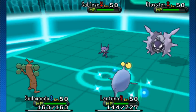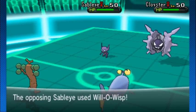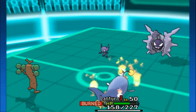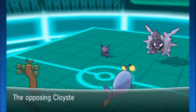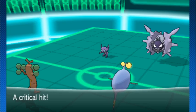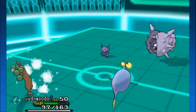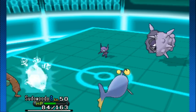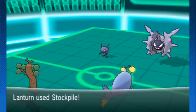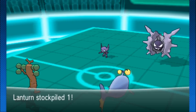Cloyster takes a little bit of damage, Sableye doesn't take too much either, and I'm still waiting to see what Pseudo Wudo's got up its sleeve. Sableye goes for that Will-O-Wisp. Lantern is taking a lot of chip and residual damage, and Icicle Spear is going onto Pseudo Wudo this time — critical hit on that first hit. Even with the crit, not a KO, so Lantern's going to get off its Stockpile, and that's going to start something.